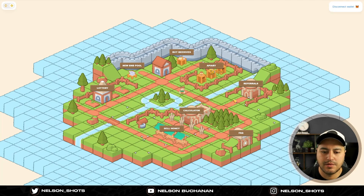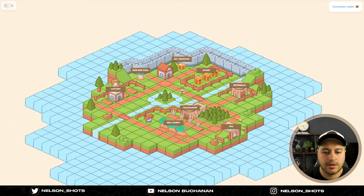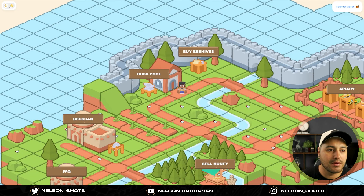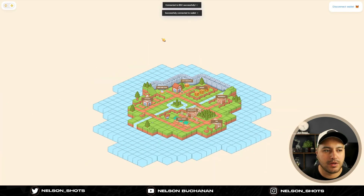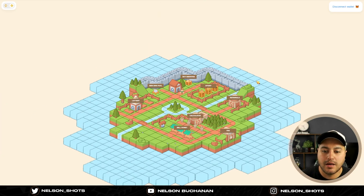I'm pretty sure this has been about two weeks since the last video I posted, so not doing too bad. The compounding is pretty cool — I should be able to ROI shortly because my daily returns are getting higher and higher, which is great. On the left-hand side you can also switch between the BUSD and the BNB pools — top left-hand corner.